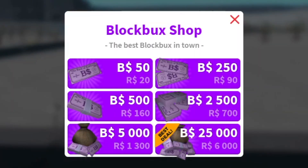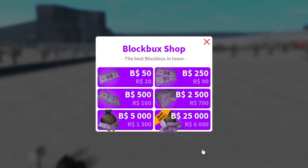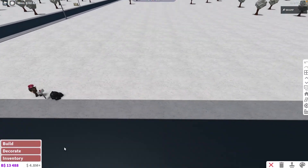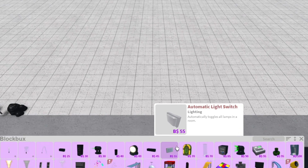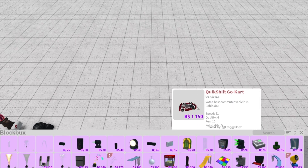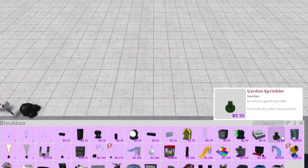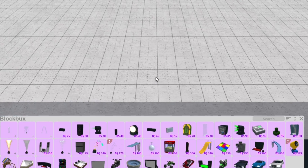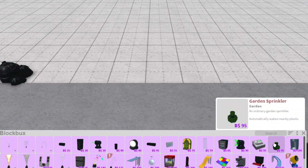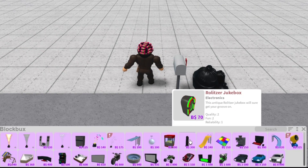Block Bucks is a currency in Bloxburg that can only be bought with Robux, or earned through challenges and daily logins — after your seventh day you get some Block Bucks. I would recommend buying at least a little, because in build mode all the purple items require Block Bucks. For example, special cars like the convertible, the Blockster, or the go-kart. There are also luxury items like the jacuzzi, ice cream machine, or popcorn machine. The garden sprinkler really helps for gardens so your plants don't wither. These are things that make the game a lot easier to play.